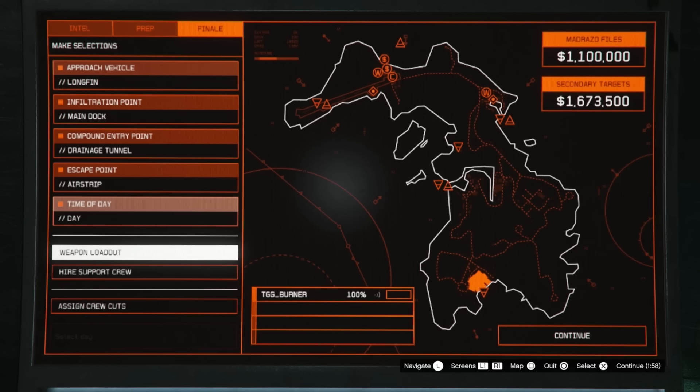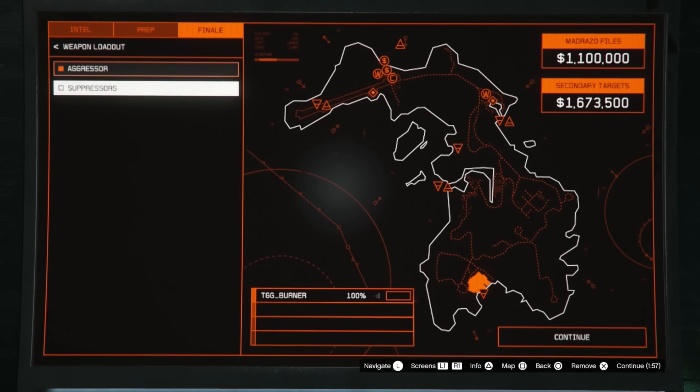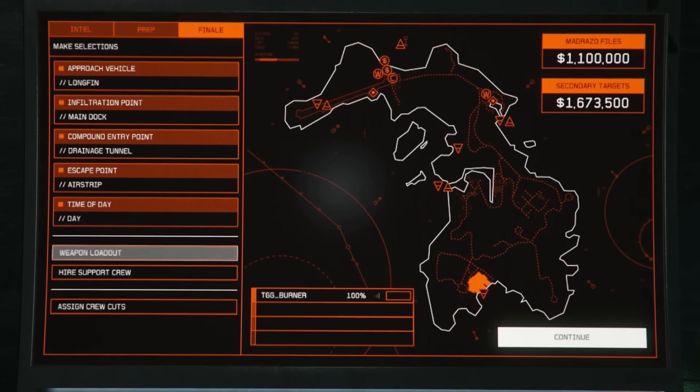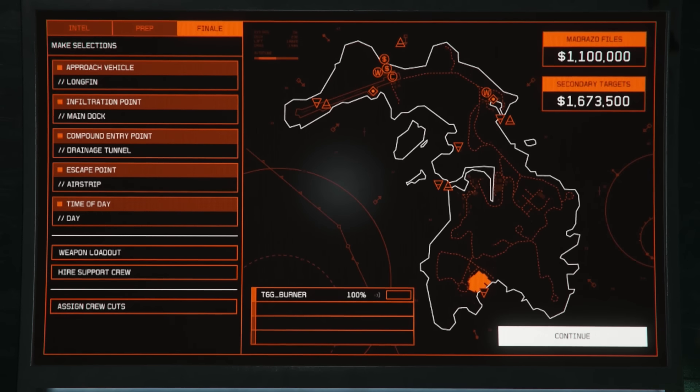Let's start up this finale. I'll pause it so you can see everything. Approach vehicle is going to be Longfin. Infiltration point is main dock. Compound entry: drainage channel. Escape point does not matter at all — I just put it on airstrip, you can escape anywhere you like. Time of day: I put it as day because that's probably easiest to see everything clearly. Weapon loadout: we chose aggressor. Make sure you choose the option to put a suppressor on it as well. Once that's done, we're good to go.